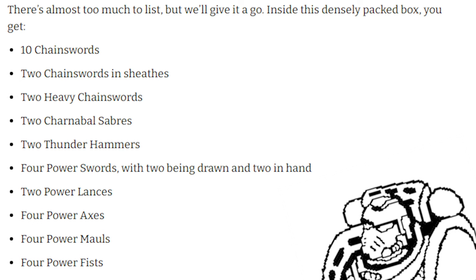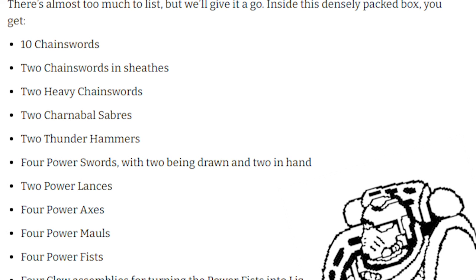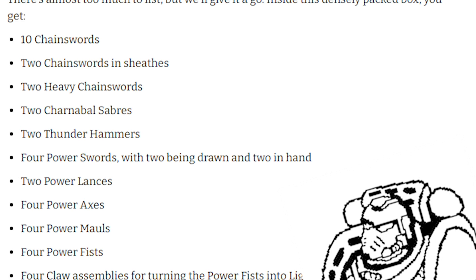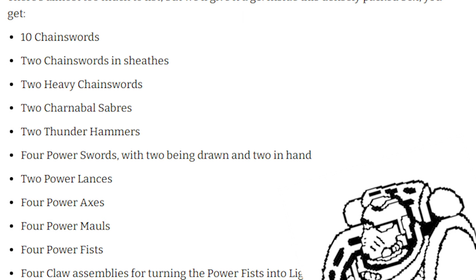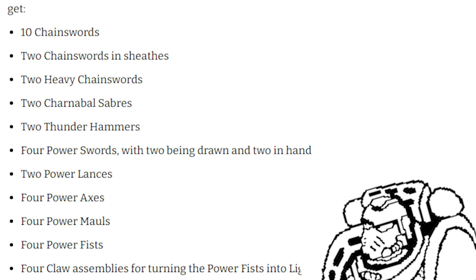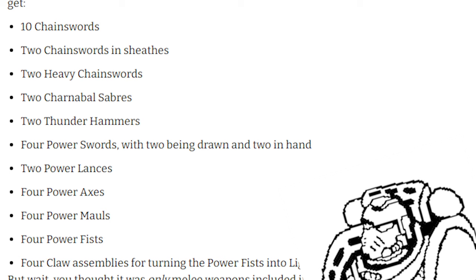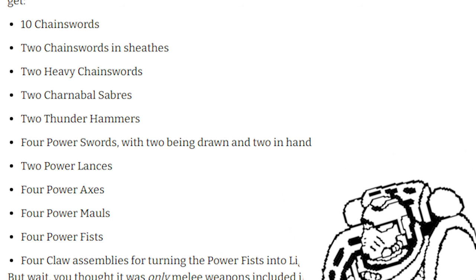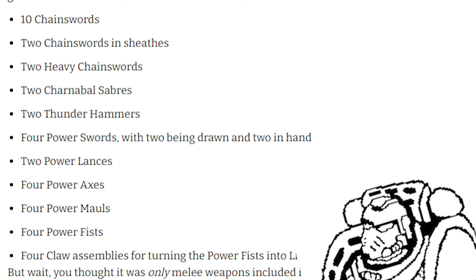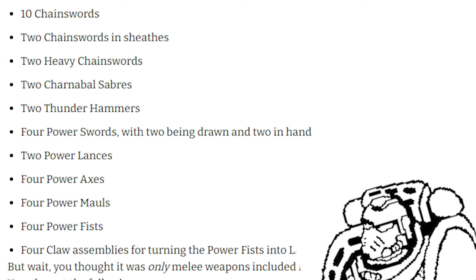The fact that this kit only comes with 10 chainswords means you'll need two boxes if you want to make a 20-man mob of despoilers, so that's not great. Furthermore, the fact that the special melee weapons only come in groups of four and two means you'll struggle to fill out big units of veterans and command squads. This, coupled with the point about chainswords, implies to me that Games Workshop wants you to buy two of these boxes at least. So whatever the price is, just bear in mind that you may have to pay it twice to get all the stuff that you want, especially when you compare that to the special and heavy weapons kit that you likely only need to buy one of to fill out a full 10-man squad of tactical support marines or heavy weapon marines, respectively.